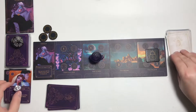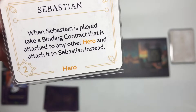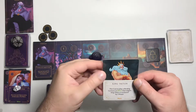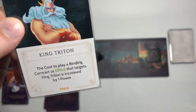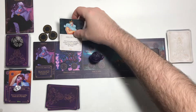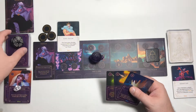We rolled a 1 so we get fated. Good thing we held on to those contracts. The trident's already placed. Sebastian: when Sebastian is played, take a binding contract attached to any other hero and attach it to Sebastian instead. King Trident: the cost to play a binding contract or effect that targets King Trident is increased by one power, and he has 6 strength. That's definitely going to be worse for us — and he blocks our ability to use the crown at that location.